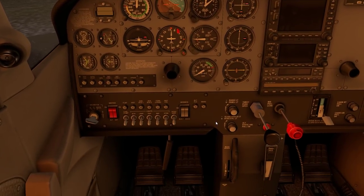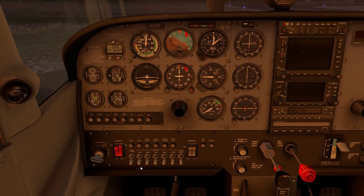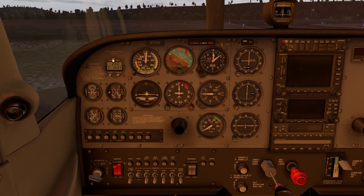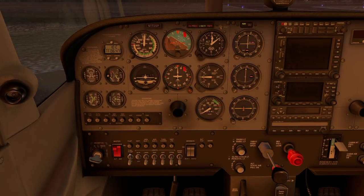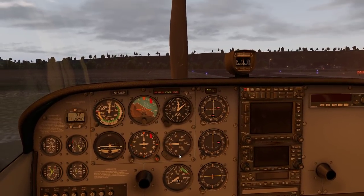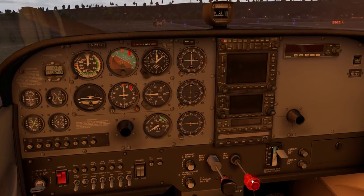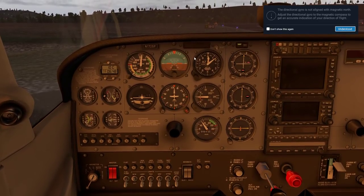We can start the engine. Turn on the master switch, bring up the flaps, turn on the beacons, push the throttle a little bit. Make sure the mixture is full rich. Because the engine is still cold, let's pump it with fuel - turn on the fuel boost pump, the fuel flow will increase. After a few seconds, spin it down - that gets some fuel in. Just enough to get the engine started. And we're good - there we go. Let's turn on the alternator so the battery will charge itself.